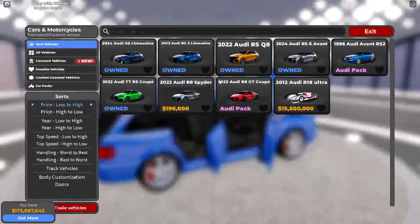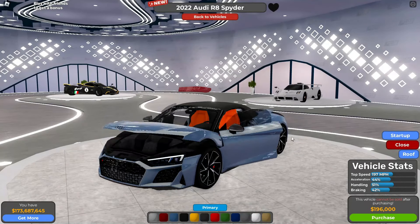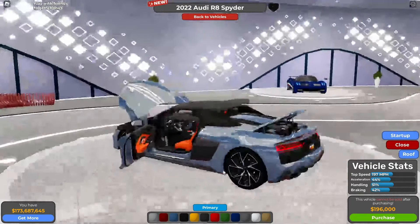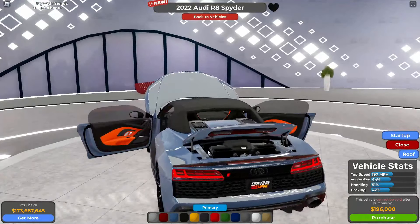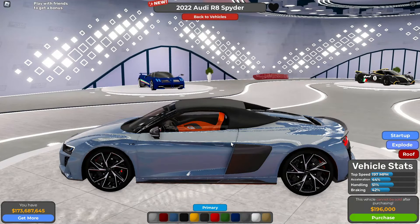The engine and interior aren't that detailed, but the interior in real life isn't that detailed anyway, so I'm not blaming the devs. Then the Audi R8 Spider — exploding it shows the trunk, interior, and a nice-looking engine. It also has a roof that you can open, and it appears to be animated.